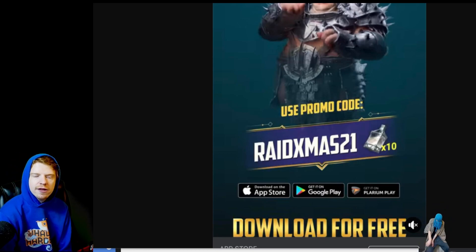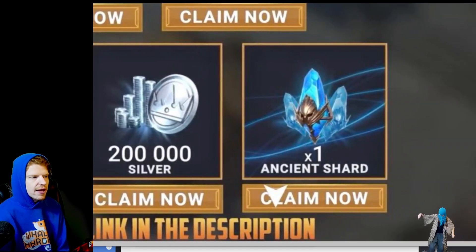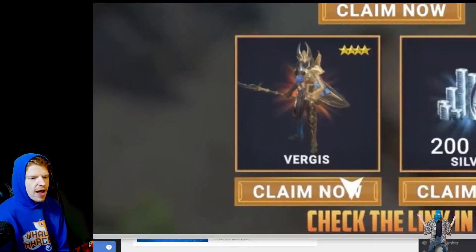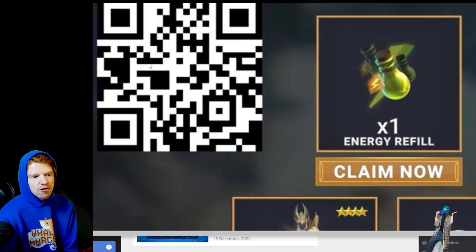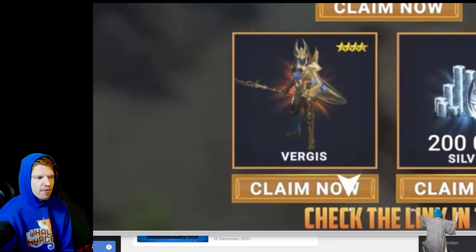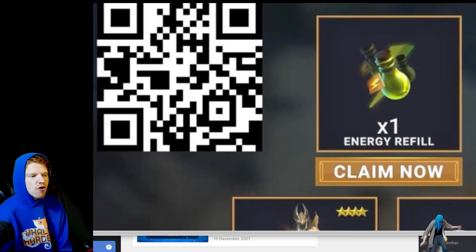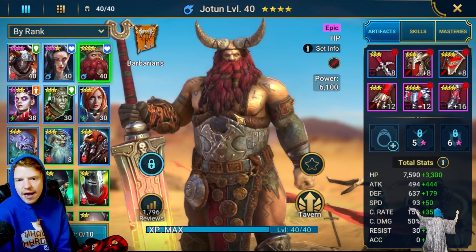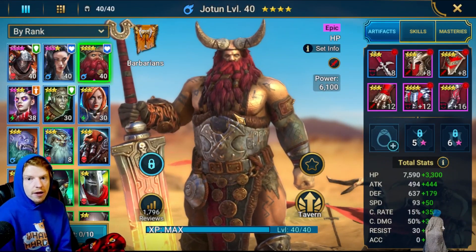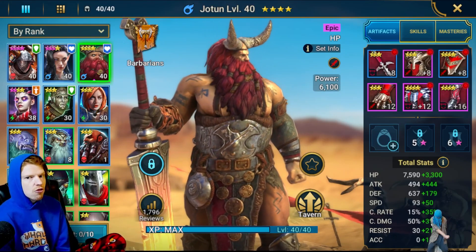I want to show you one other one just in case this works. There's a QR code here — scanning it gets you a free Virgus, an ancient shard, and other goodies. From what I understand, scanning this QR code will make a new account, similar to how I got a Joltun when I started my new account yesterday. This one instead will give you Virgus as the bonus. There are a number of these — a Virgus one, a Rector Drath one, and the Joltun one. Virgus would be a pretty hilarious hero to start with. He's not exactly an underdog like my current season, which is why I went with Joltun — but he is a good one, and you can start with him if you want.